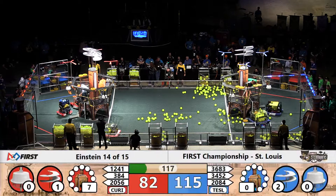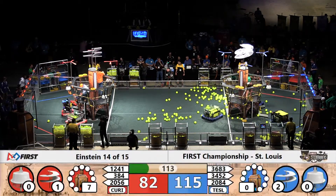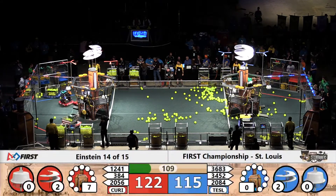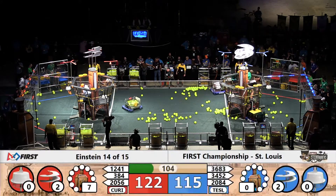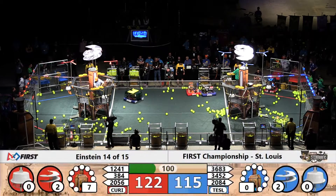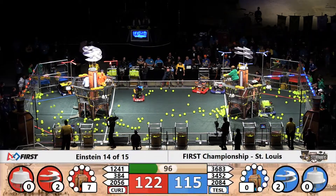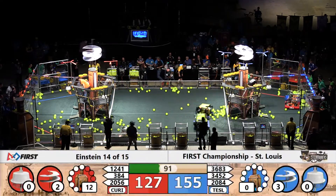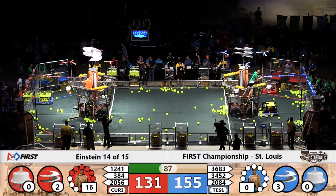Sparky 384 delivers a gear for the Red Alliance and they start spinning up their second rotor. Blue Alliance also has two rotors in motion. Both alliances are grabbing gears from the loading stations on the other end from their end zones. Gears are being delivered very quickly by both alliances, and 2056 of the Red Alliance is doing some shooting. OP Robotics adding some fuel to the boiler.